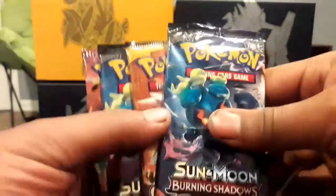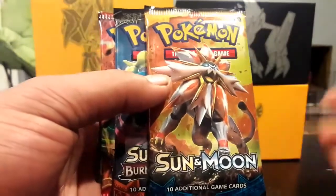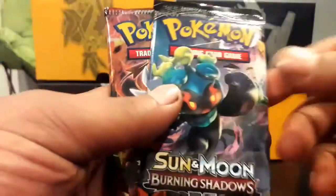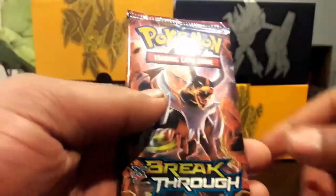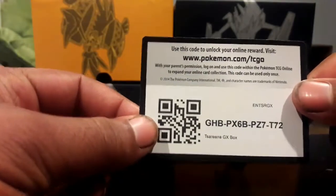That's everything that comes inside. You got your base Sun and Moon set, Burning Shadow packs right there — I believe two of them come inside the set. I really wish it was Guardians Rising. Base set is so bad. One more Burning Shadows, a Breakthrough. And for all you people, punch in that code right there, get your free code. Without further ado, let's get right inside this bad boy.